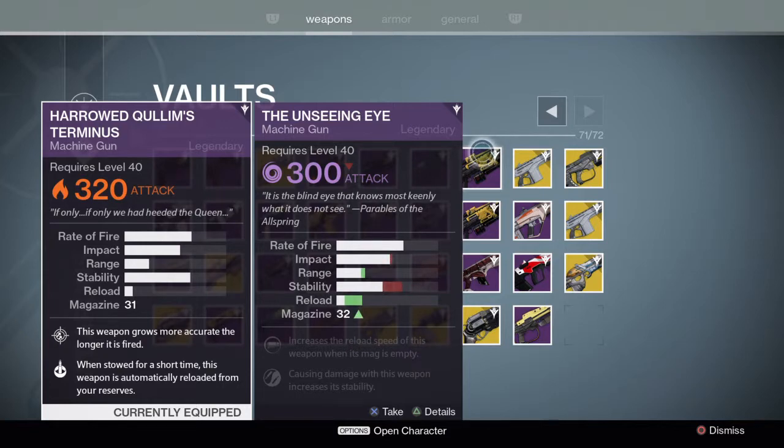What I'm curious about is which one do you think is better? Do you have the Unseeing Eye? Do you have the Golden Quillim's Sermonists? Let me know what you think in the comments down below. I personally have both.